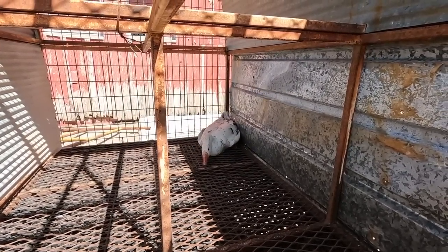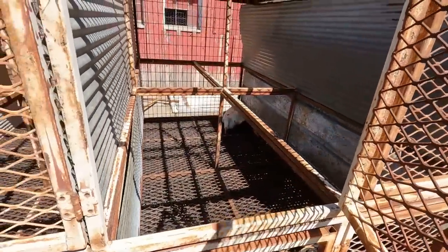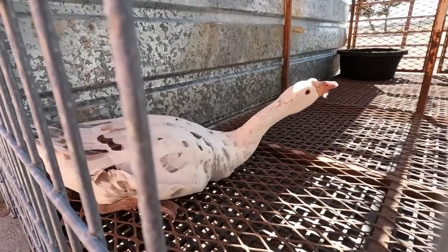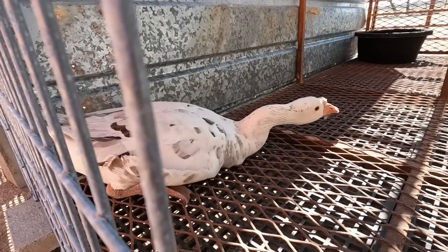This pen here has an Emden-African cross and he is a grumpy boy. He's got his food and water — I'm trying to catch someone to hang out with him. When I caught him, he bit me like none other. I'm not blaming him, just defending himself, but he's kind of a cool goose — I just have no need for him at all, so he's going to sale. All of the birds I'm showing you here in the upcoming video, the sale is coming up very quickly.